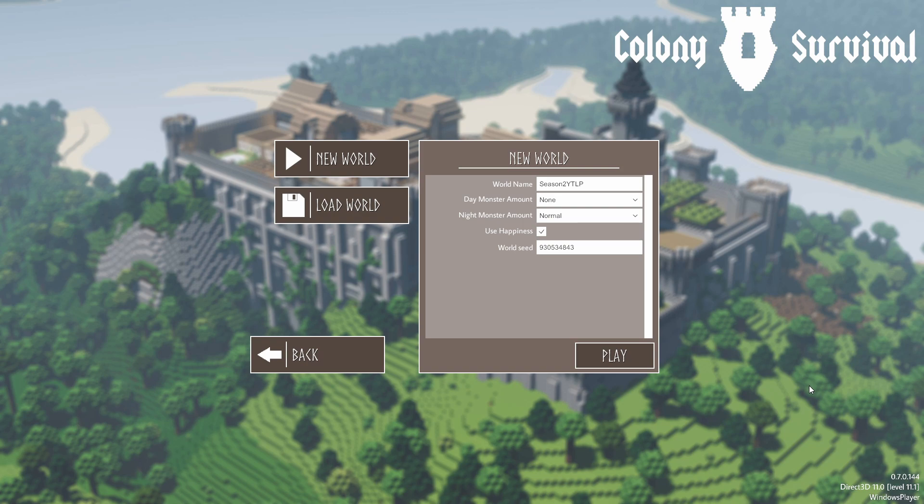Last time in Season 1, we made it up to 2,000 colonists, and it was a lot of fun. But there was just nothing else to do besides stretching out more and more and abusing some of the mechanics. We had a lot of farms outside of the claim, and we locked our guards in. A lot of these things are not possible now because there's also a happiness mechanic.